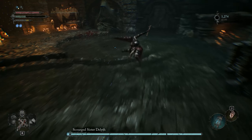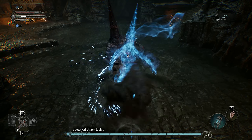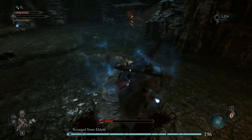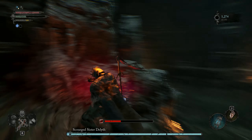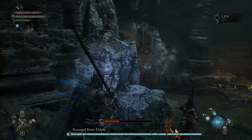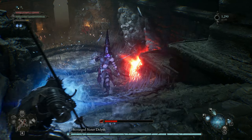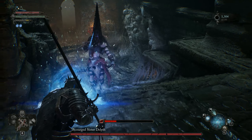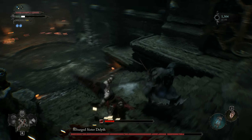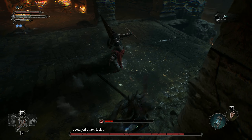First things first, before you even engage the boss, pull out your lantern and press the left mouse button, or the respective button on your console. Destroy the parasite slash leech giving her a shield. I did not actually destroy the parasite when I first did it because I didn't notice it — instead I moved her far enough away to remove the shield. So this is another option, but I recommend actually destroying it instead. You can find it on the right side of the room.